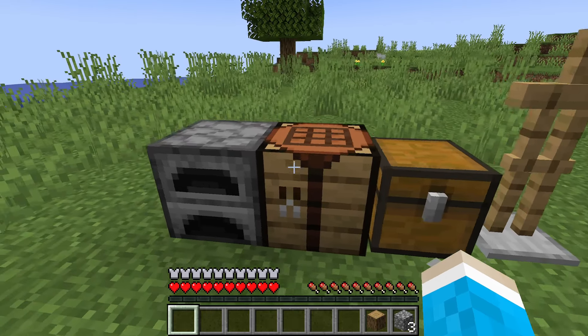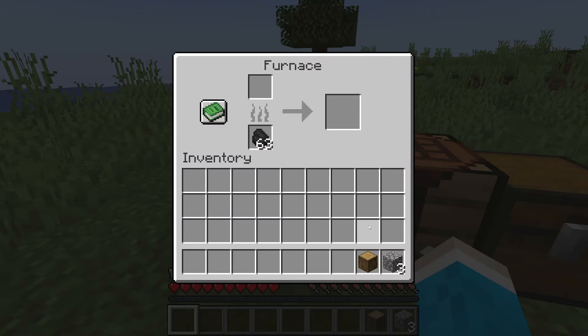Go and get this stuff, and then what you'll need to do is go to a furnace and put the cobblestone into it and wait for this to finish. You'll end up with three bits of stone, which you then need to put back into the furnace just like that.